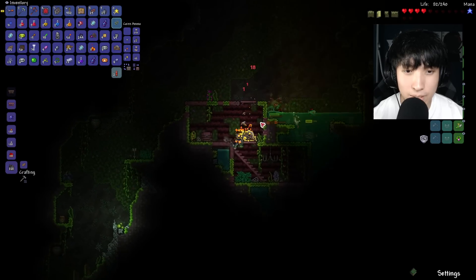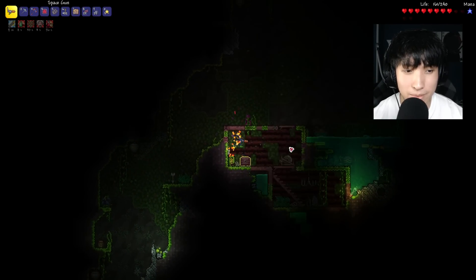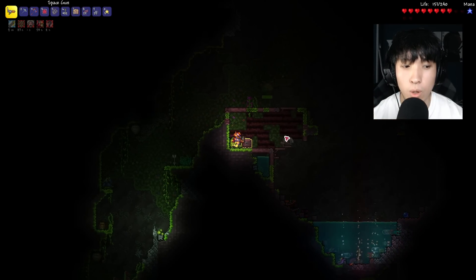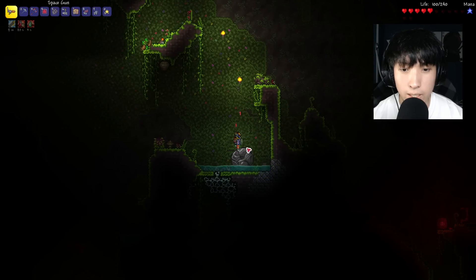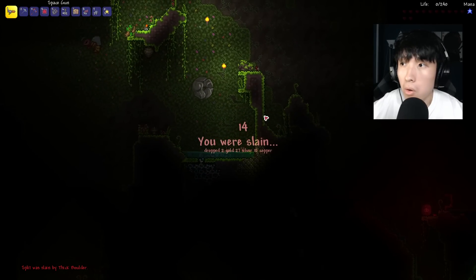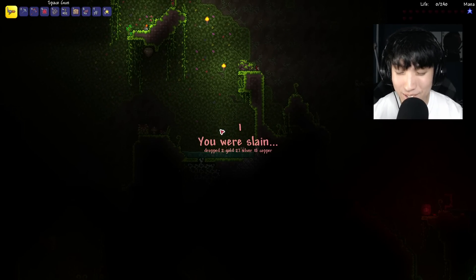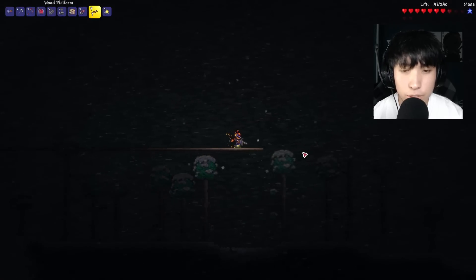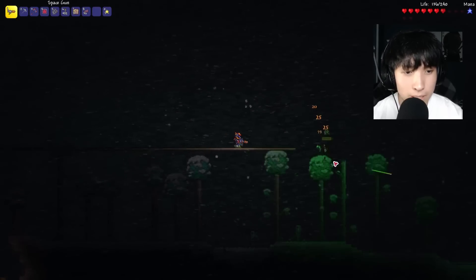Golden Dynamite creates an even bigger cross-shaped explosion. Let's test it out. Yeet! Am I dead here? Holy crap — okay, that's huge. Alright, it is currently night time. I'll build a quick platform and then we'll summon Cthulhu.